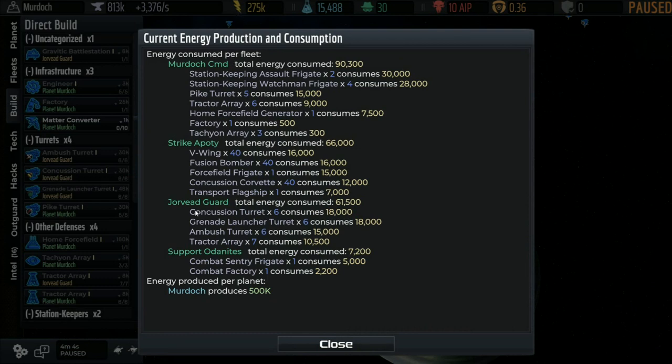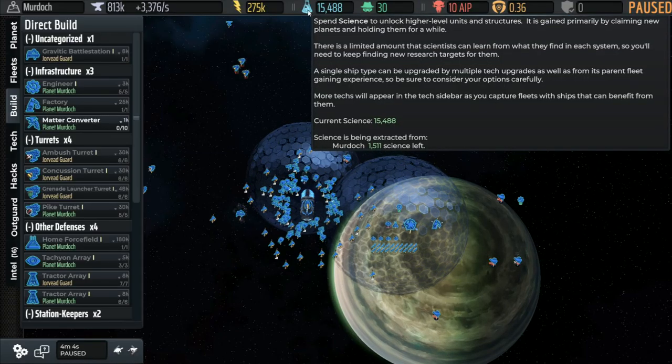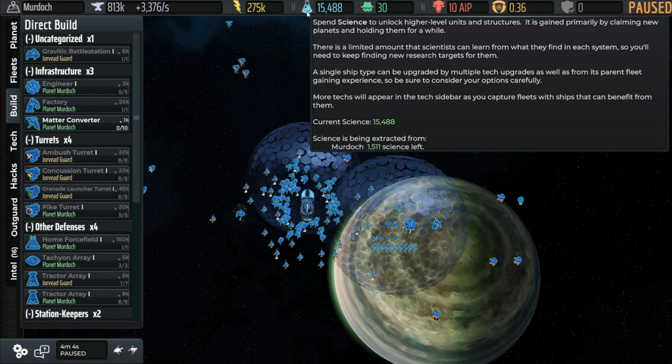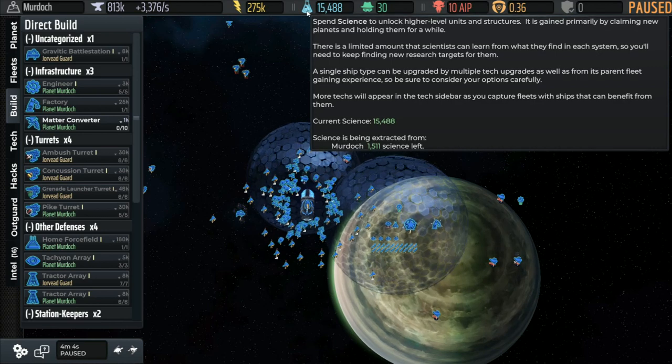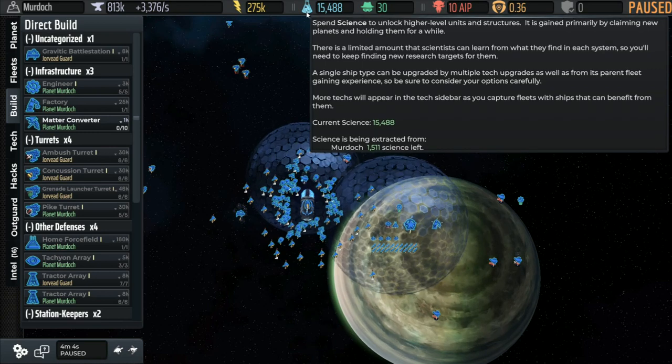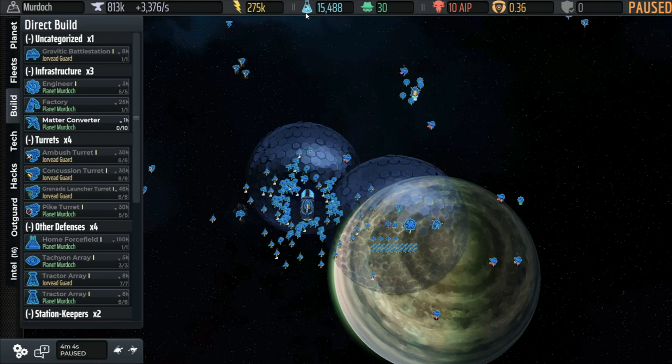There's a detailed breakdown of energy — don't worry about all of it, but you can see we're producing 500k on Murdock. It gives you a big breakdown showing the turrets, tachyon arrays, and other things we built along with how much energy they consume. Then we have science, which is used to unlock stuff — research to improve capabilities or get new capabilities entirely. It's gained primarily by claiming new planets and holding them. Our current science is 15,500 and we're still extracting some from Murdock.